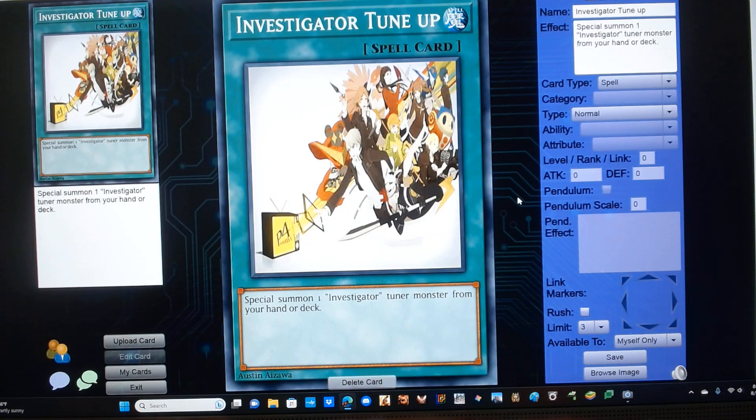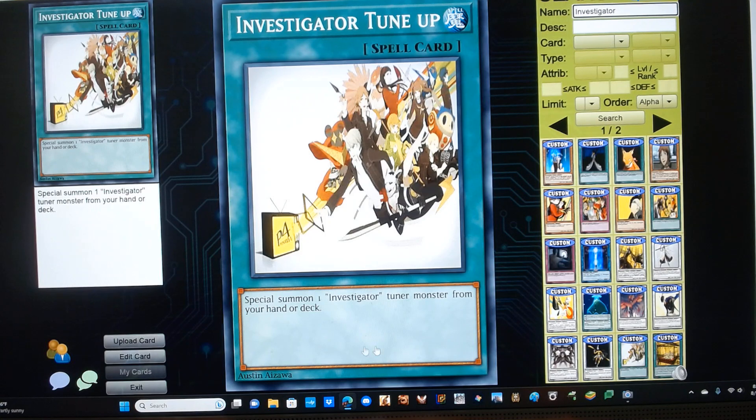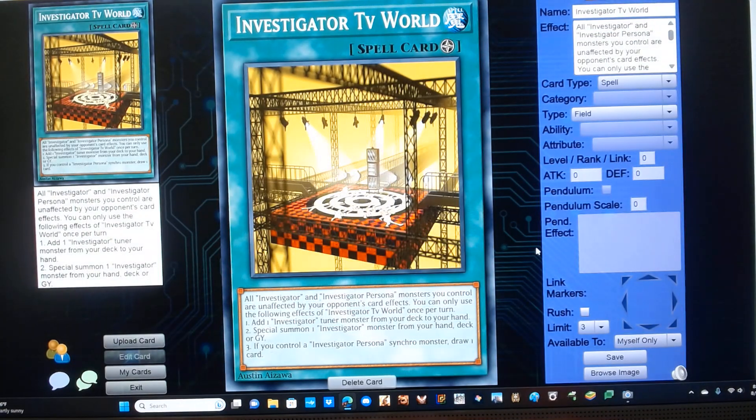Investigator Tune-Up. It's a normal spell. Investigator TV World. It's a field spell with the following effect: all Investigator and Investigator Persona monsters you control are unaffected by your opponent's card effects. You can use the following effects of Investigator TV World once per turn: 1. Add one Investigator tuner monster from your deck to your hand. 2. Special summon one Investigator monster from your hand, deck, or graveyard. 3. Special summon an Investigator Persona synchro monster.